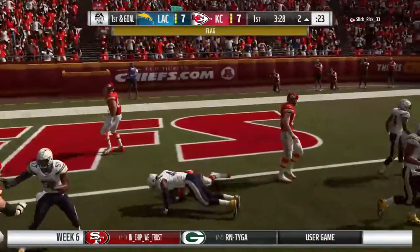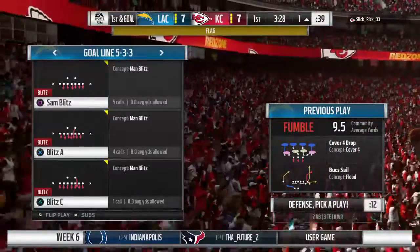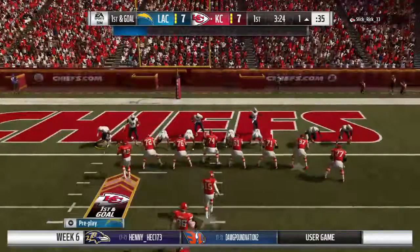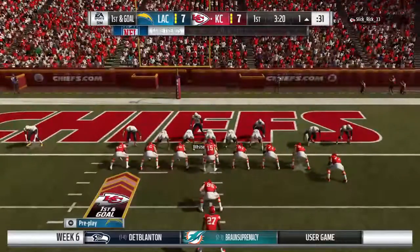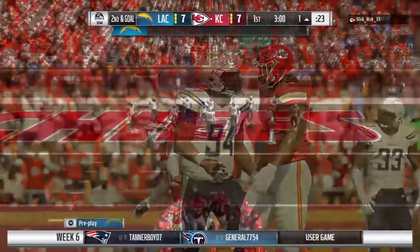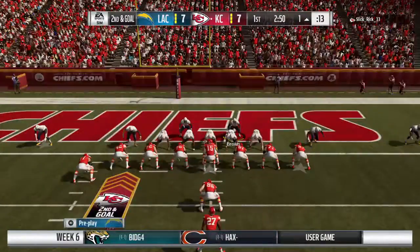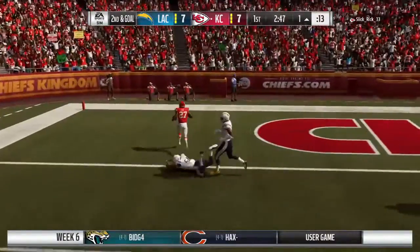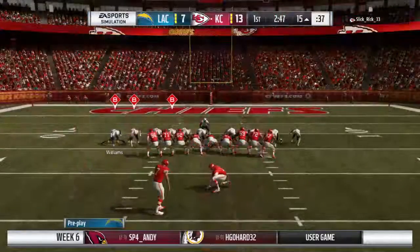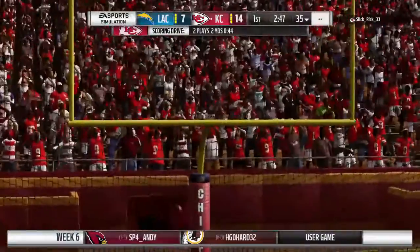They'll try to run with Hunt and he'll be brought down somewhat awkwardly with a late flag — I think this one's going to be a face mask. So the ball's moved to about the one after the penalty, first and goal. Mahomes takes it himself and no signal — he's going to be kept out of the end zone. Good surge defensively. You can tell by the way a quarterback lines his feet up behind center he's going to try to sneak it in. And he takes it into the end zone for a Chiefs touchdown — his fourth touchdown on the year. The Chiefs are in for six and it's now a 14-7 ball game.